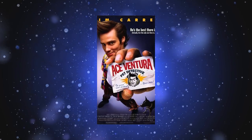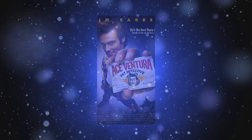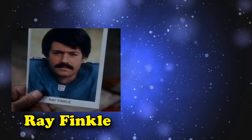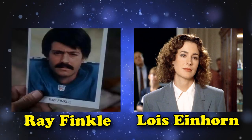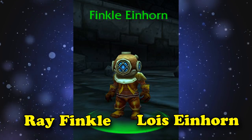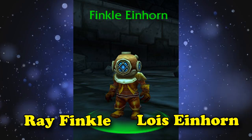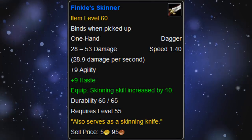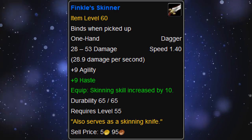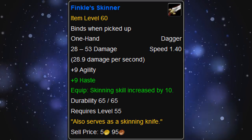The name Finkel Einhorn is also a reference to Ace Ventura: Pet Detective. In the movie, a big plot point was that the main villain was a former football player who cross-dressed as a woman. As a guy, he went by the name Ray Finkel, but as a girl, he went by Lois Einhorn. With the gnome this dagger refers to going by the two last names of the character — Finkel and Einhorn. As to why a skinning dagger would be related to a cross-dressing villain from a 90s comedy movie is a mystery.